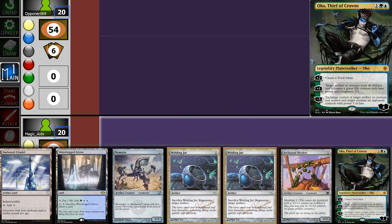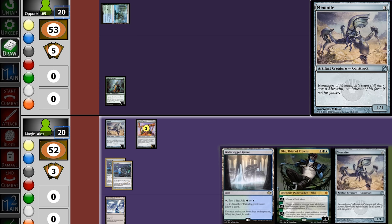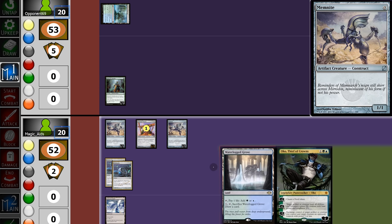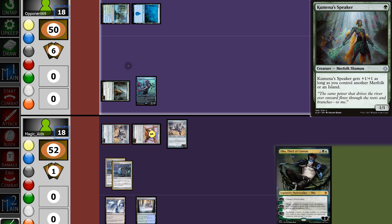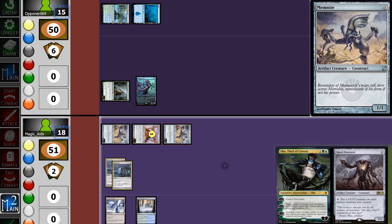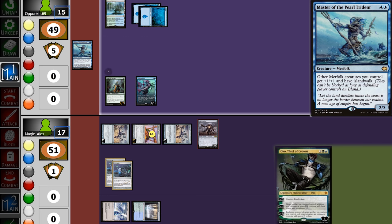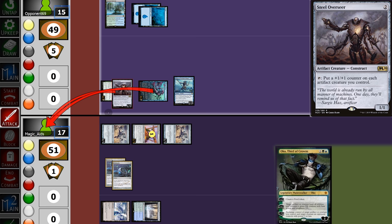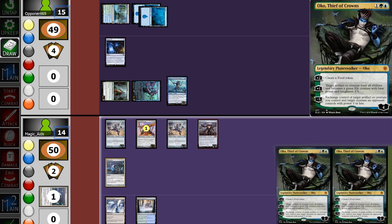Opening hand: we can dump our hand this turn aside from Oko, so we'll try it. Opponent plays a Speaker, we pull a Memnite, play the second Memnite, and hit for 2. They play Silvergill and hit us for 2. No third land, but we pull an Overseer, swing for 3, and play the Overseer. Opponent casts Master of the Pearl Trident and swings for 6. We block and use Welding Jar to keep it alive. We go to 14, and they finish with a Vial — still no third land.